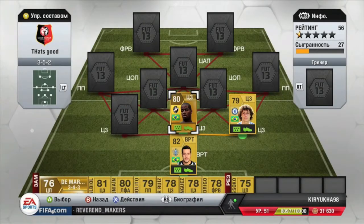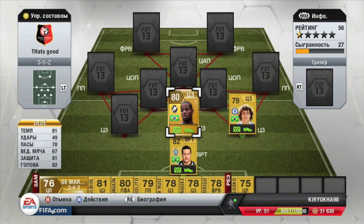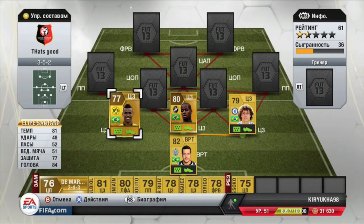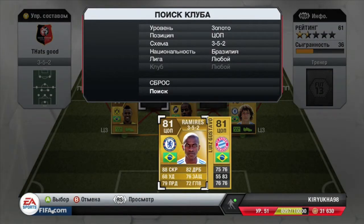As our centre back we have Dede, with 81 pace. He is just really good on this game — he catches up with any attacker and takes the ball away. That's Dede from Vasco da Gama. Then we have Felipe Santana from Borussia Dortmund, with 81 pace and really good 84 heading, and he's also really good in the centre back position.